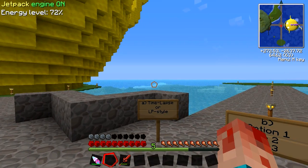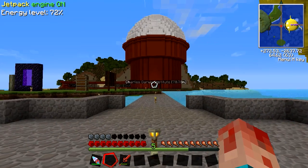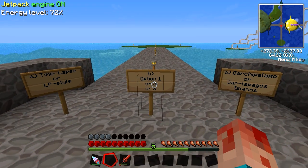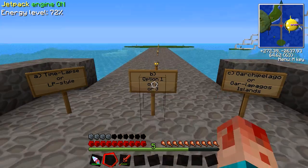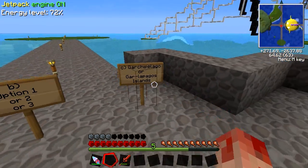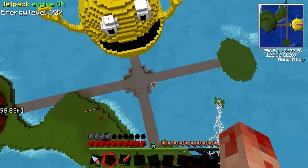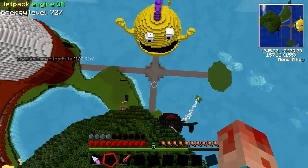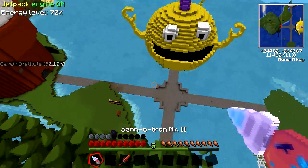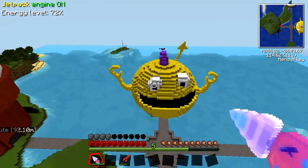I'll pop over to my single player world to show you the design, because that's what I like to do. You can probably get a hint for where it's going to go because of this thing over here - that is option two, because that was the most popular. Less importantly but pretty important, we're going to go for the Galapagos Islands as the theme. I've built a bit of a bridge here but I'm not even sure I like it - cobblestone is never going to be the final design, it's a bit simple.